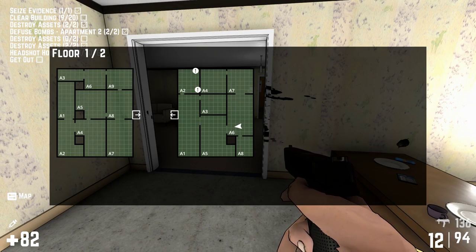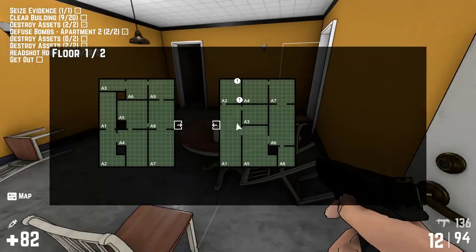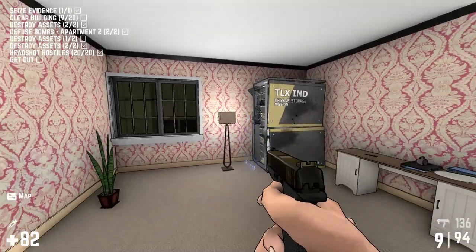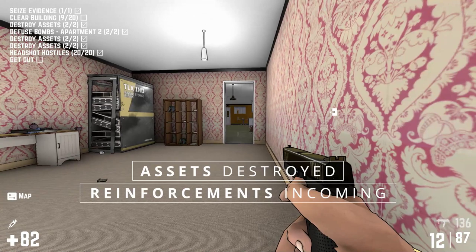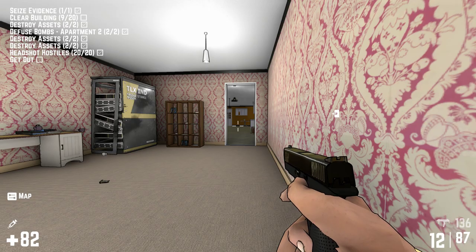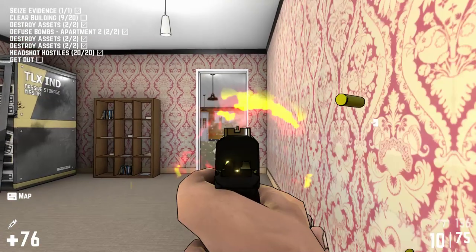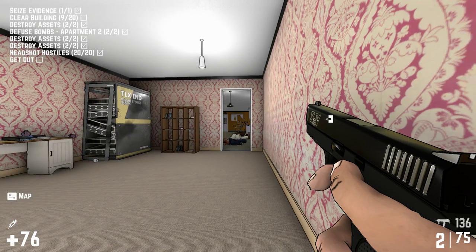We have cleared this — let's go get the other two things and we've got to go upstairs. Here are the assets — guess what's going to happen. Lots and lots of reinforcements. Look at all them, that is a lot. We took some hits there.